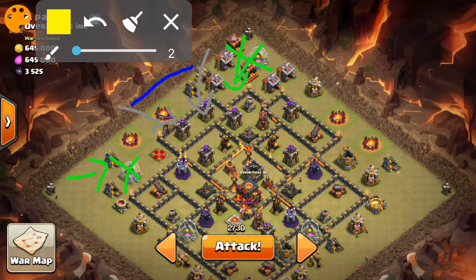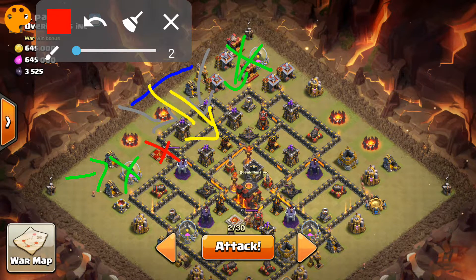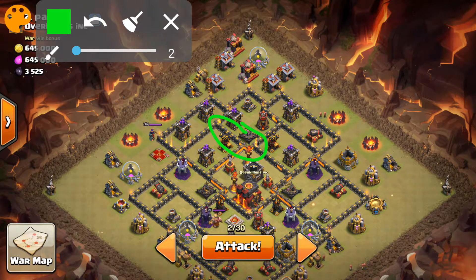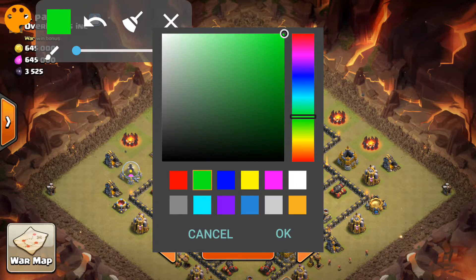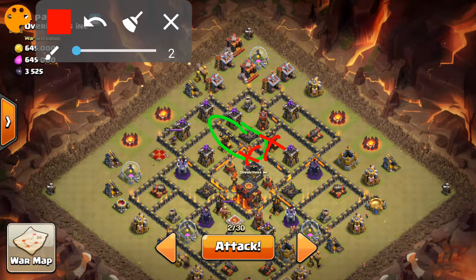The plan here is to create this perfect funnel for my heroes to push in, because ideally I want to bring down the enemy Queen, this air defense, and obviously the clan castle troops if I can. So I'm thinking of dropping a Grand Warden right here just to try to bring down this air defense right here, and if possible, this Inferno Tower.